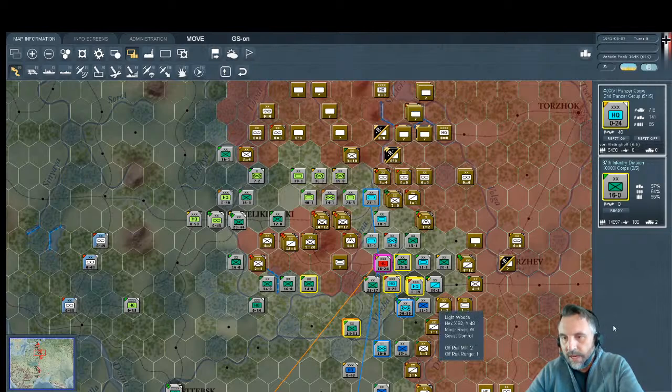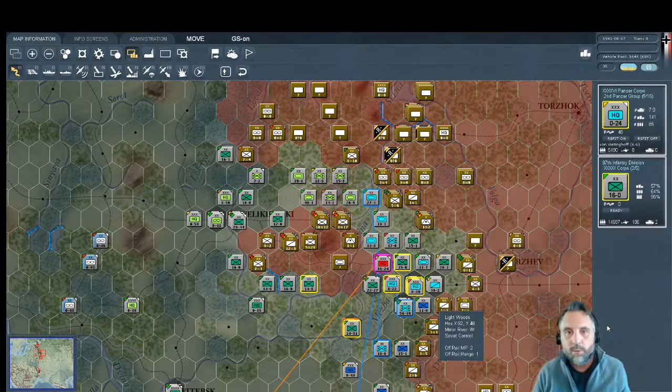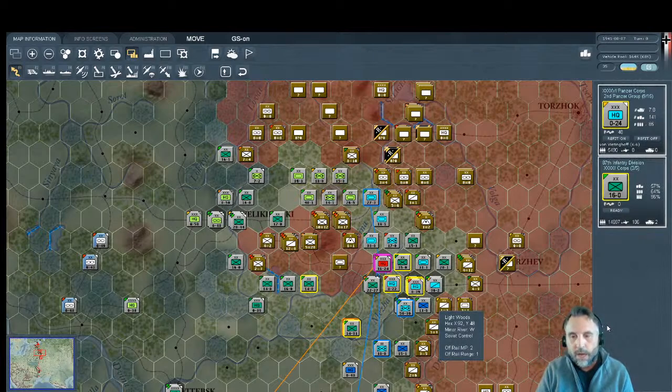Who would have guessed that this panzer division would close the envelopment — pretty crazy. Let's bring von Weitersfeld up here — that's a good German name. Moving the headquarters across as well: von Schweppenburg — another great old Prussian name, all those 'von' names are very Prussian. Moving Guderian up so he's a little closer and not falling behind his lead elements.